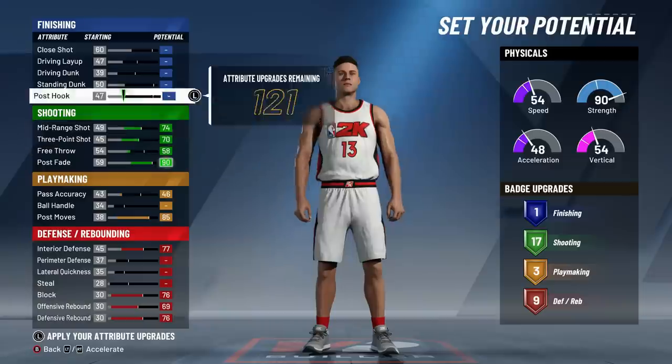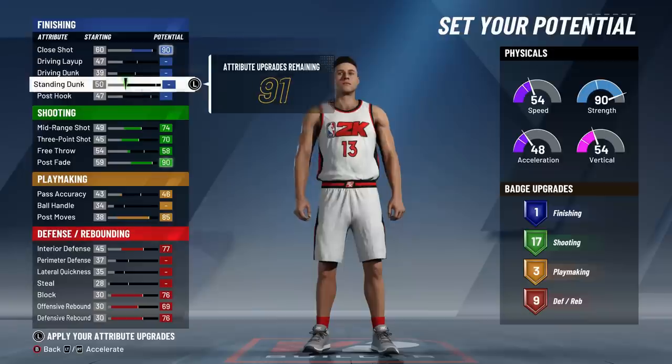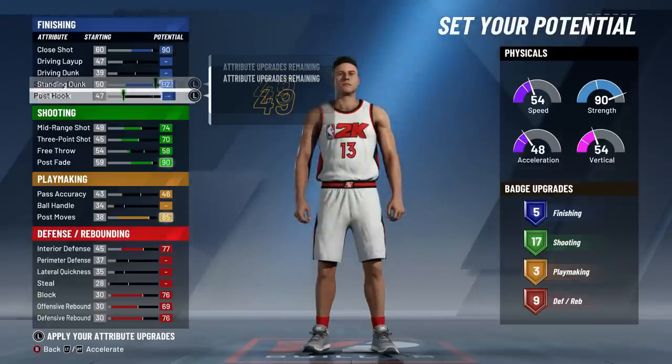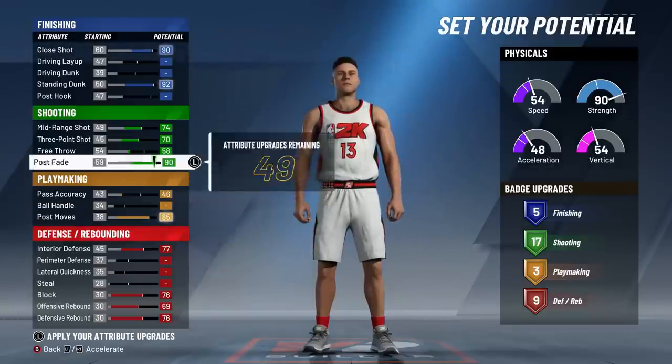Moving on to finishing - the things that get maxed right off the rip are gonna be your shot close and your standing dunk. With the extra attributes, you have a couple of options. Some people find it necessary to have unpluckable, and based on my experiences so far I think it's actually pretty important. You're gonna want to get those at least three extra badges if you're gonna make your build exactly like mine.